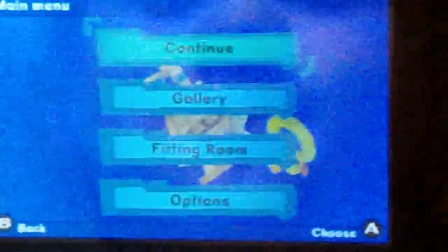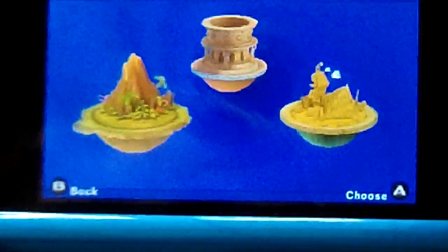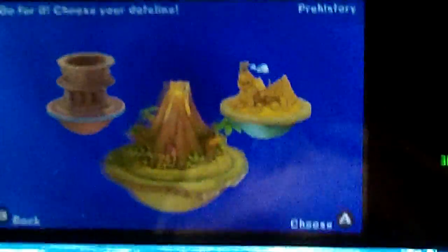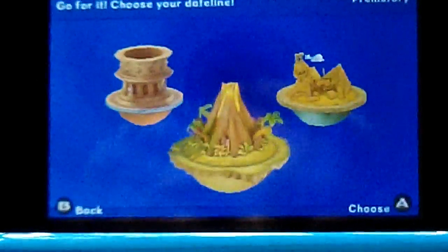What else can you do? You want to try playing the game? Sure, I'll show them how to play the game. Who are the characters in this? Just rabbits. You start off at a dinosaur land, then you come to the desert, then you come here. So I'm going to start off here and show you.